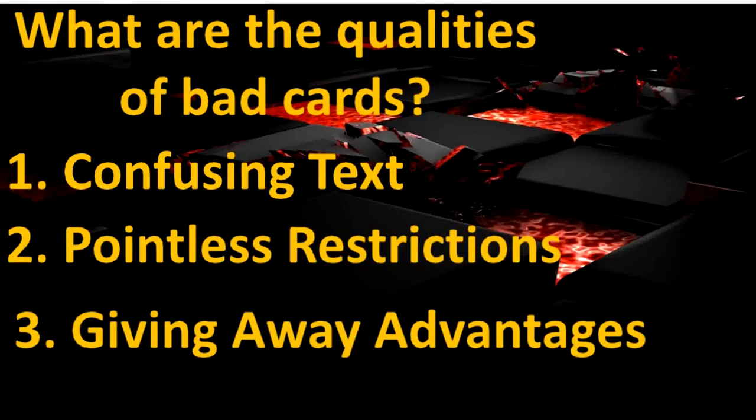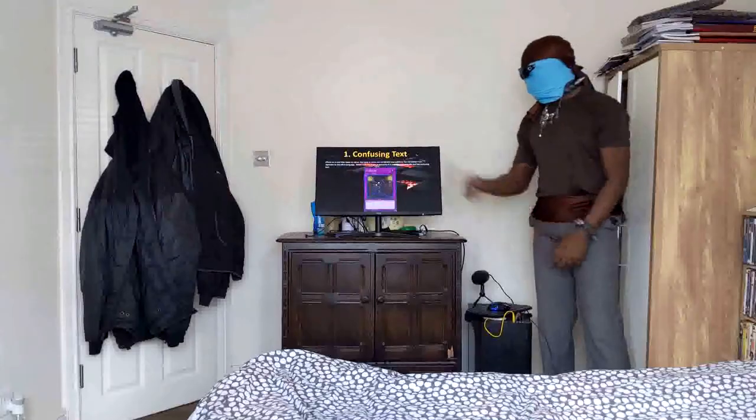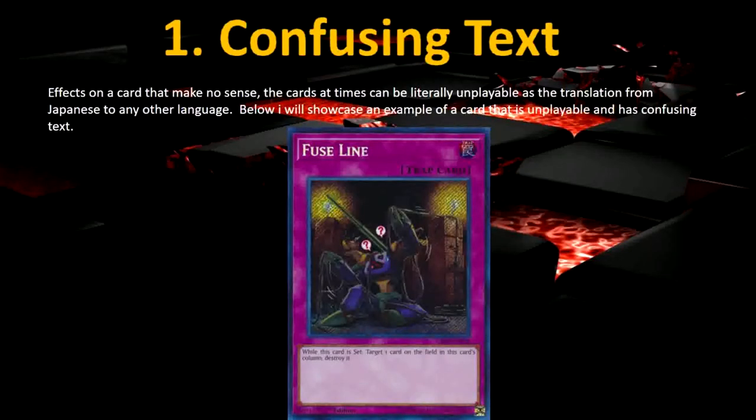Confusing text — effects on a card that make no sense. The cards at times can be literally unplayable as a translation from Japanese to any other language. Below I will showcase an example of a card that is unplayable and has confusing text: Fuse Live.